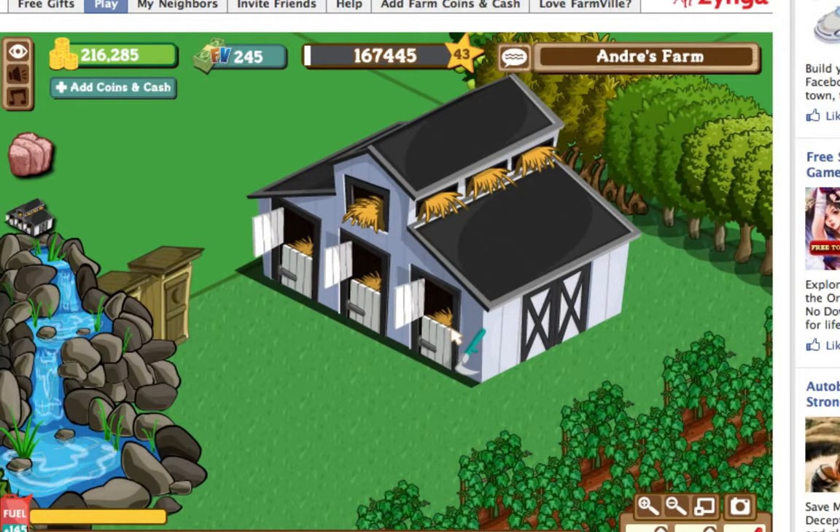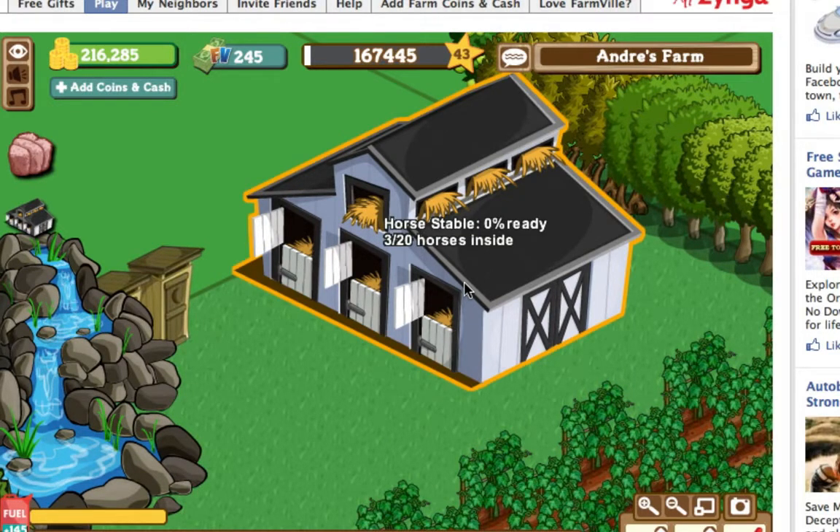If the first horse was 75% and you put that in first, then the stable would be 75% ready. If you keep adding more horses and they're at 0%, they'll still be at 75%. And if you put in a 75% first and then put in a 100%, that 100% would go back down to 75%. That's just how it works.